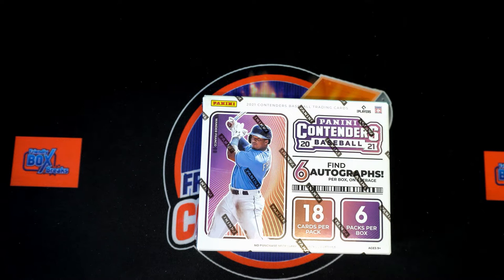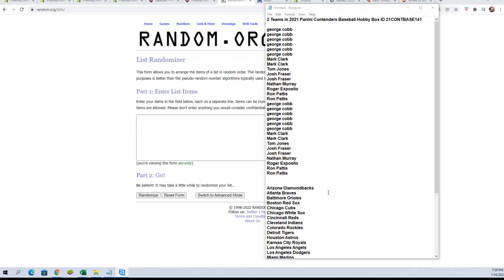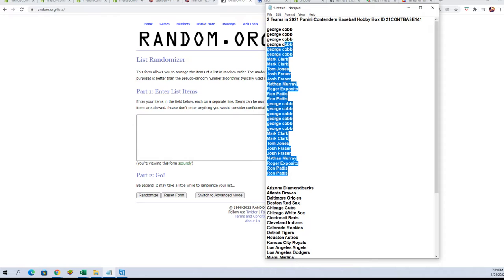Here we go - 2021 Panini Contenders Baseball box 141. We take our owners' names and team names, randomly pair them up on the spreadsheet. Let's switch over and do our randoms now. Here are our owners' names.